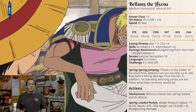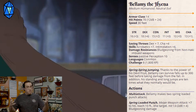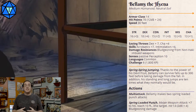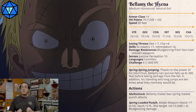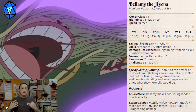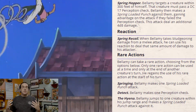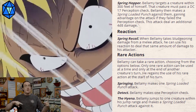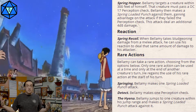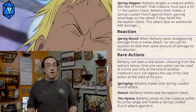Bellamy has the power of the Spring Spring Fruit, which allows him to bounce around by turning his body into springs. Because of this, he has very good dexterity, but also very high physical strength, because he's used to the impact that his springs cause. The goal for a fight against Bellamy is to bounce around his opponent until they can't really see where he's coming from, and then strike with as much force as his springs have stored up.